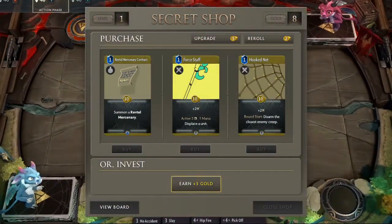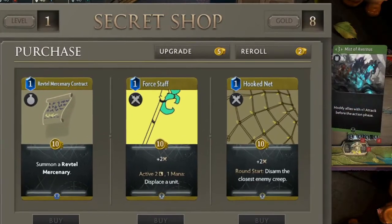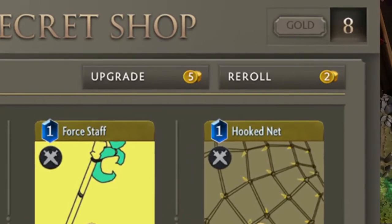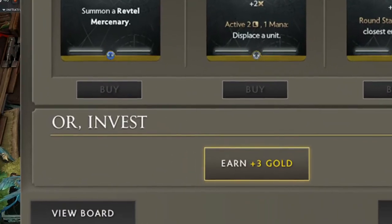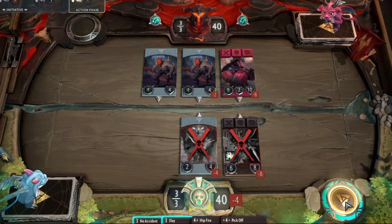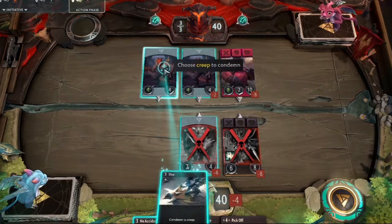Some of the new things the new secret shop provides are re-rolls and upgrading. Interestingly, you can also choose not to do anything, or as Valve calls it, 'invest.' Invest will provide you with additional gold during the shop phase, provided that you don't do anything in the way of re-rolling, upgrading, or buying items. The shop now has tiers, so you can progress from the initial tier one — which is 10 gold items — onto 15, 20, 25, and 30 gold items.